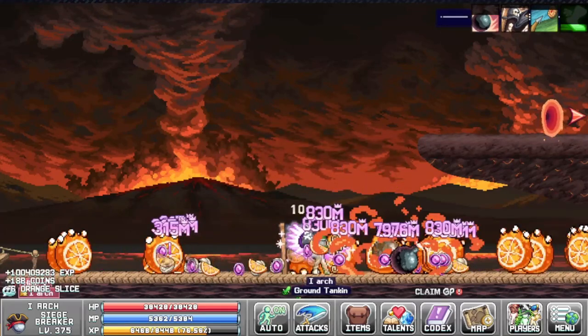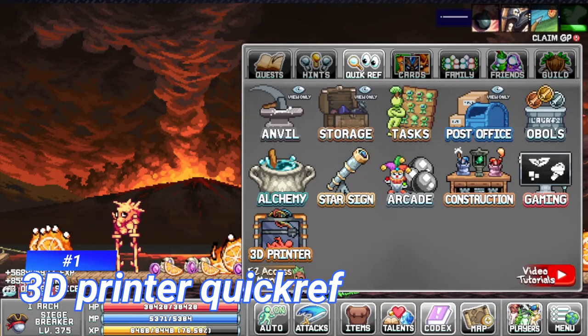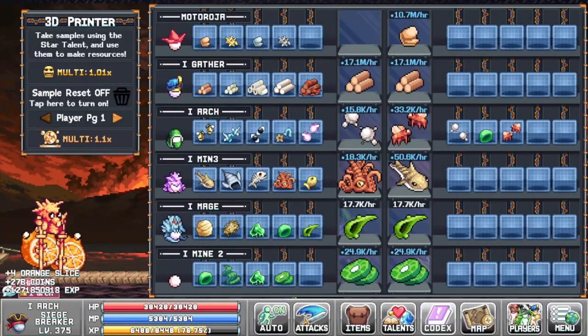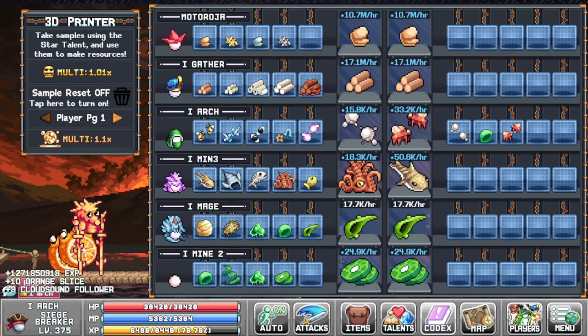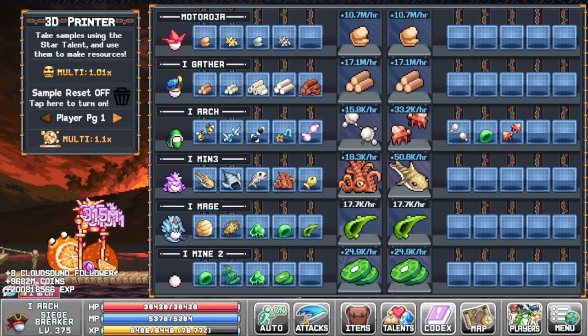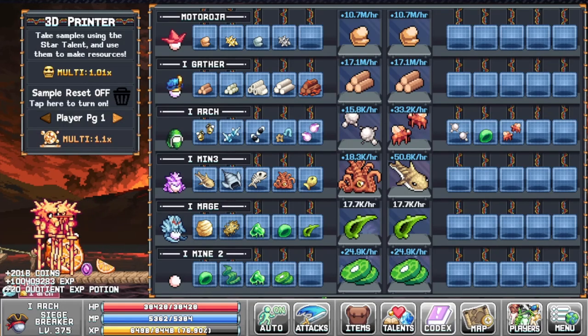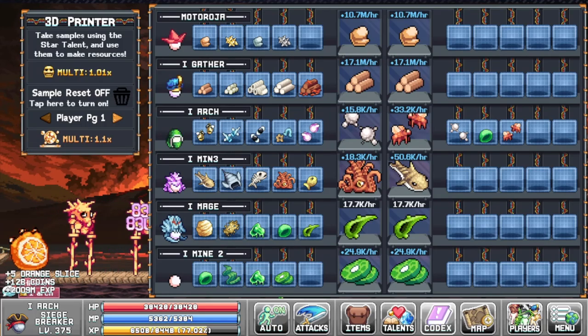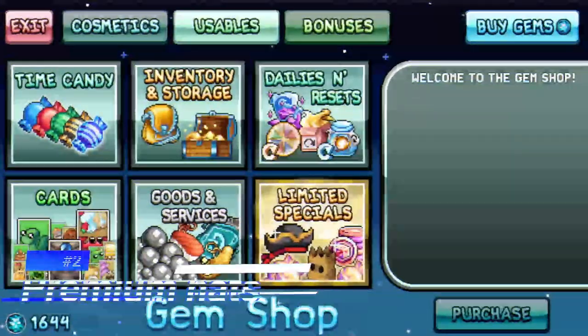The first feature that has been implemented is the 3D printer in the quick ref slot. Now you can actually use all your printing slots from the quick ref, so you don't need to go all the way to World 3 to click on it. You will also receive the two first slots for free, and you can buy the remaining three slots with gems.